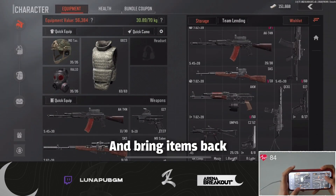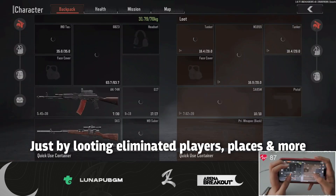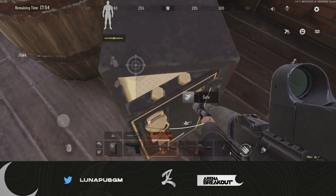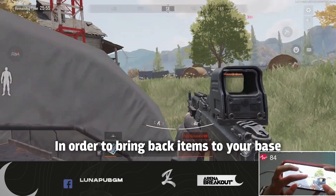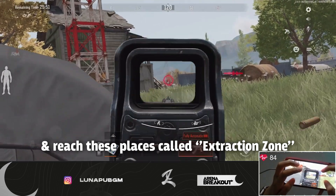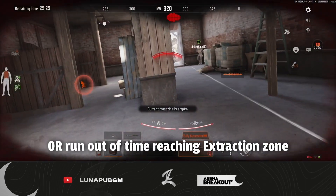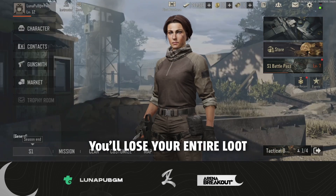You go out on missions and bring items back to upgrade your equipment and weapons, just by looting eliminated players, looting places, and more. But it comes with a condition — in order to bring back items to your base, you will have to stay alive and go to places called Extraction Zones. If you get eliminated or run out of time to reach these zones, you will lose your entire loot.